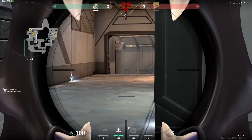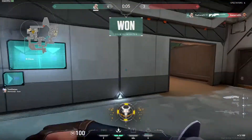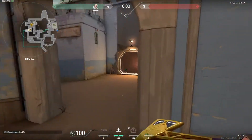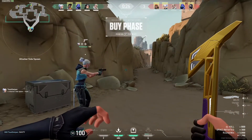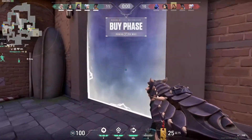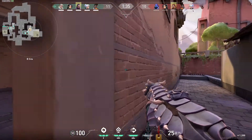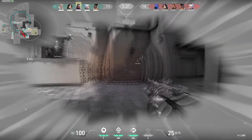Make sure you experiment and consider what angles you're taking. If you're defending and holding a close line of sight, maybe the Phantom is the better gun. But if you're attacking a site from a far distance and taking long gunfights, think about taking the Vandal. Either way, it's better to learn the recoil pattern of both and try to master both, because you never know when you might not get a chance to buy a gun and just have to pick one up off the ground.